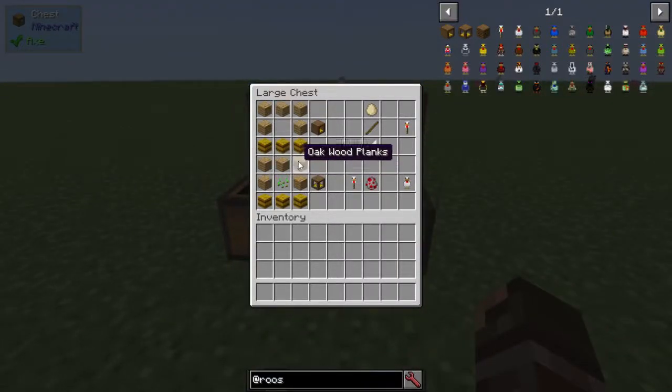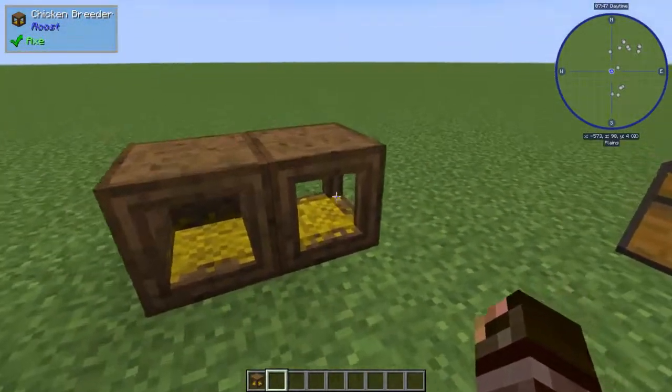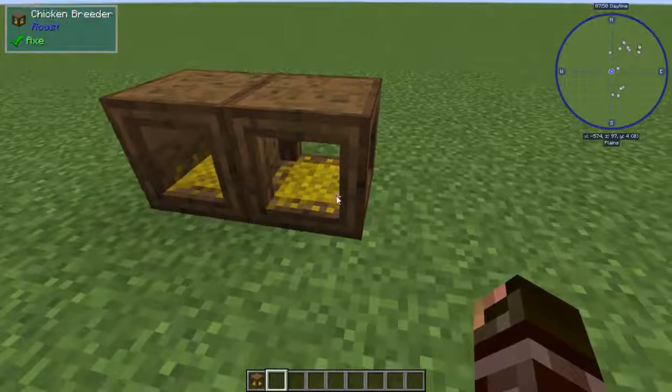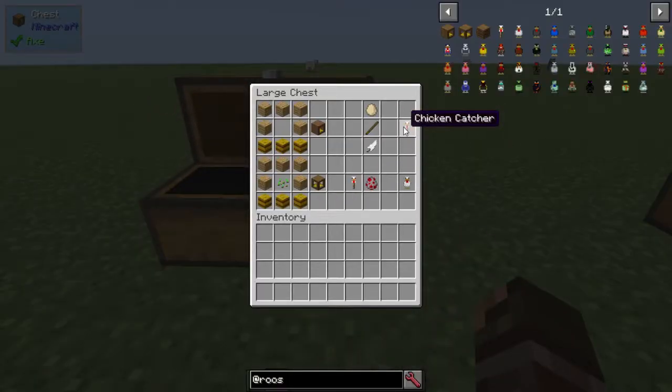The next thing we have is the Chicken Breeder, made with five oak planks, one seed, and three hay bales. It looks like this and this is the UI which I'll show off more later once we get further into the mod. Then we have the Chicken Catcher, which is made with a stick, an egg, and a feather, and this is something you're probably definitely going to need.